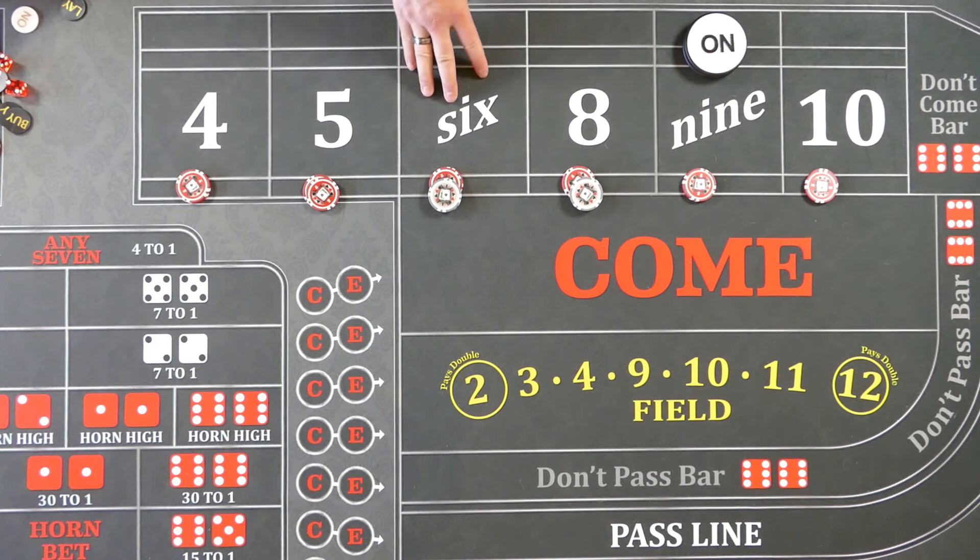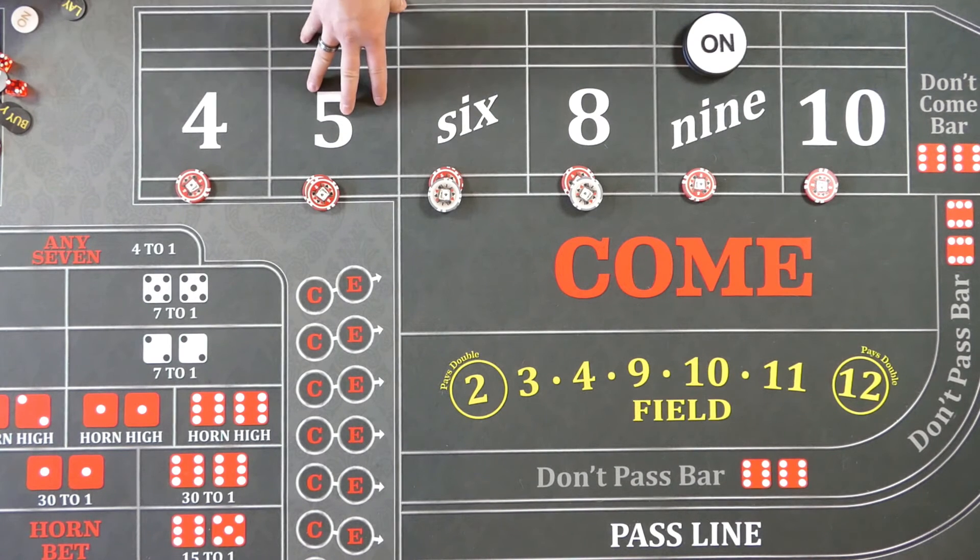For five and nine, I would also do two levels of dual press. The reason I wouldn't do the power press method is that by doing a regression strategy, I've already given up on trying to hit table max as fast as possible. I'm just looking to win hundreds, maybe a thousand on a really good hand. If five hits, I'd say press my five and nine to fifteen each. Then whichever one hits, press both to a quarter each. From a quarter I'd go to a mid-press method: twenty-five to thirty-five, thirty-five to fifty, fifty to seventy-five, seventy-five to one-twenty-five, one-twenty-five to two hundred, two hundred to three hundred, three hundred to five hundred. Then five hundred to a thousand and so on.